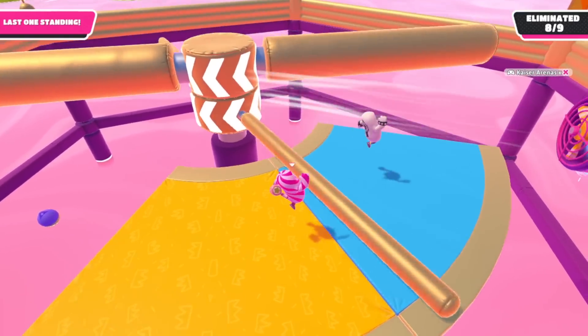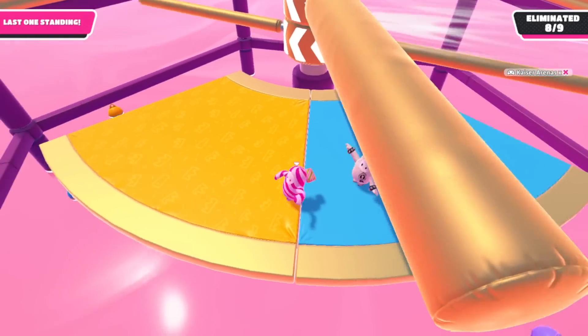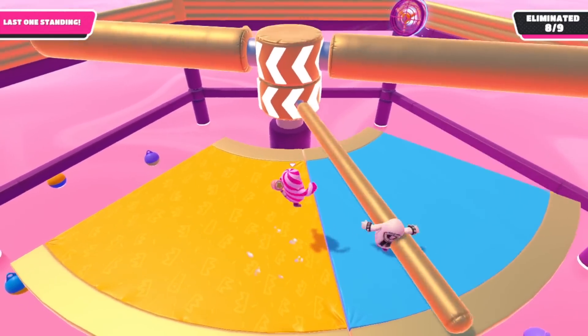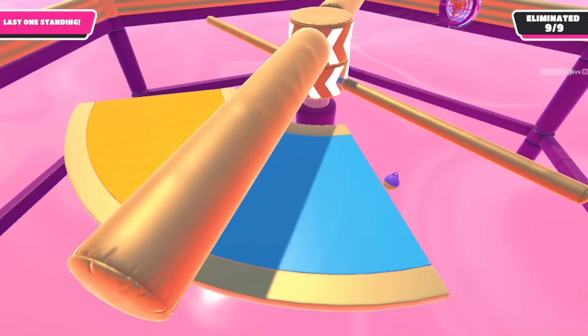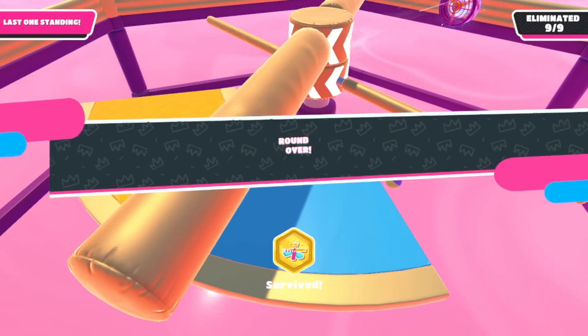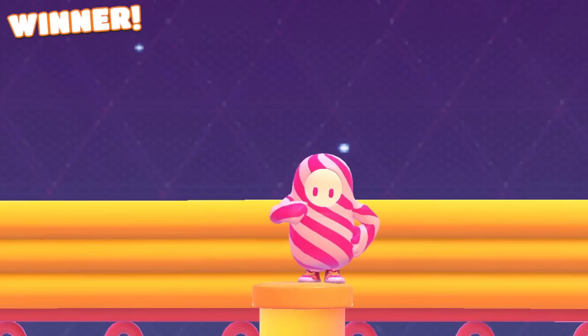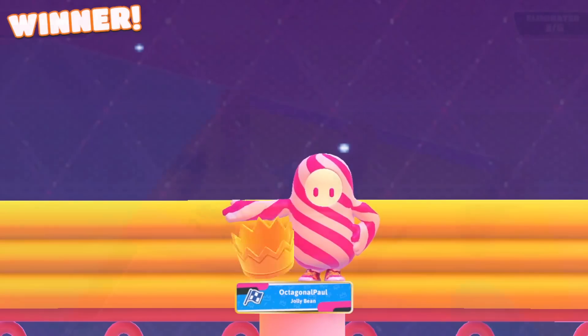This was from the Yeet event — you got the hammer that you could wear on your back. I don't really know what this person was doing; they just kept trying to grab me way too early and I don't think they were even looking at the spinning pole. So they just lost. Which was interesting. But hey, thanks for the win, other bean.